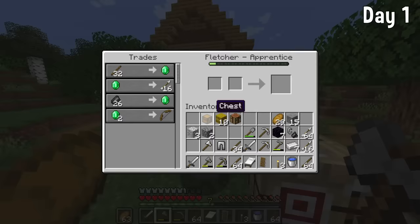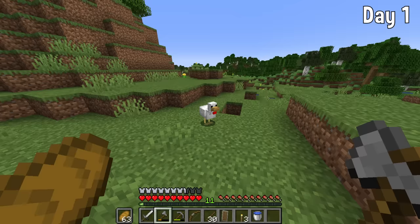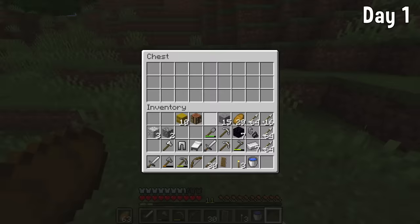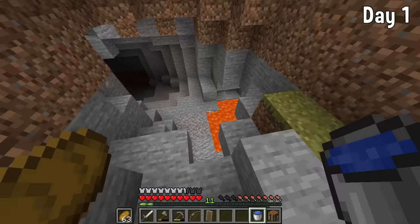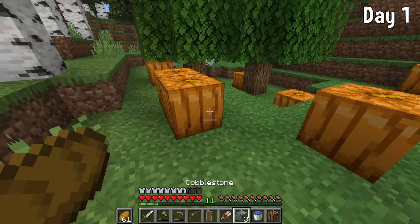I got the bow and arrow by trading with some Fletcher villagers — all you need is some flint and some wood. I also killed some chickens for good luck, then set up a chest where I want to build the mega base and set my spawn so when I get back from the End I'll be back here. Then I built a Nether portal using obsidian from the blacksmith.